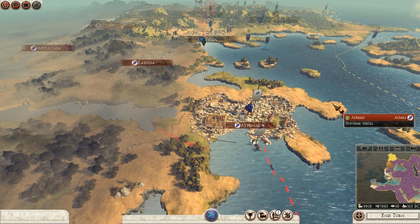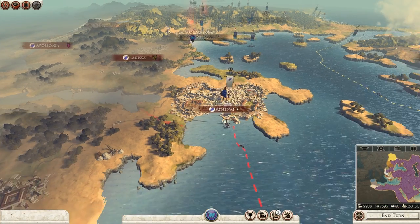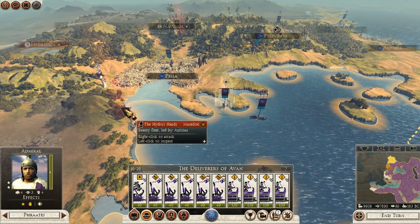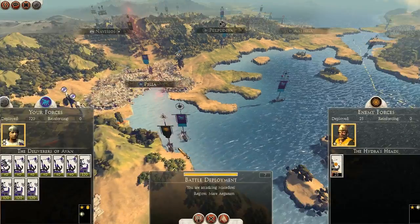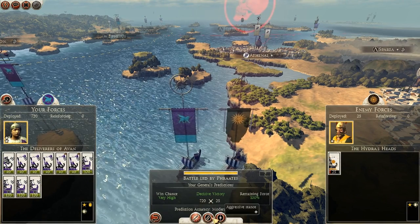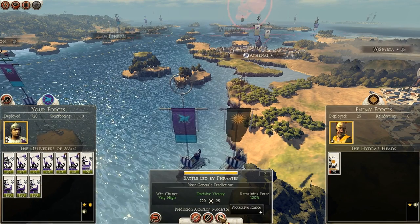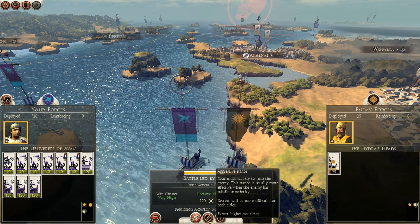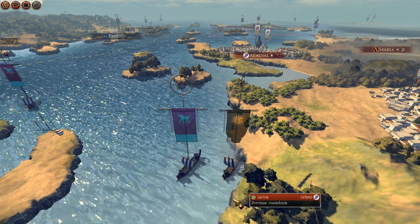Welcome back to Rome 2 Total War. I'm going to begin this video by getting rid of this Macedonian fleet. I don't think it needs to be there — it's not going to do me any good. I already chased it away last time. He couldn't escape, so aggressive stance it is. Everything is 100% whatever I do, so I'm going to go for aggressive — hopefully that's going to completely wipe him out.